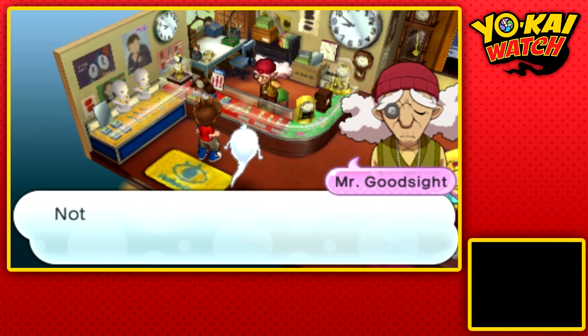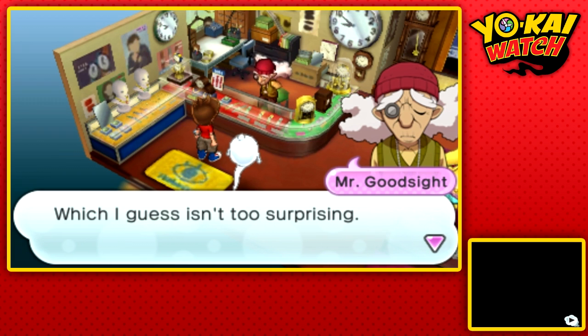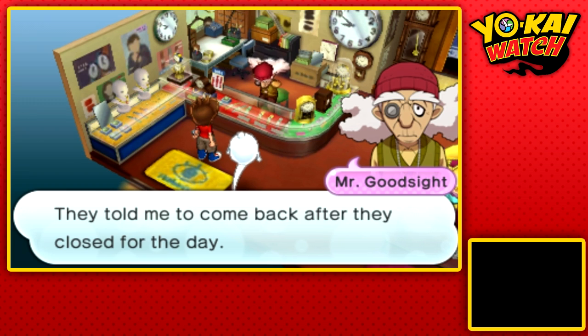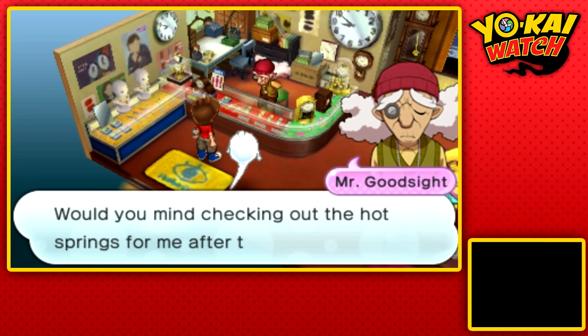Do you think that's a little weird? Yeah, no kidding — even for a Yo-Kai game, that's weird. He says he called the Springdale Hot Springs but nobody turned them in, which isn't too surprising. It'd be weird for underwear to be in a lost and found. He told me to come back after they closed for the day and he wants us to check out the hot spring after closing.